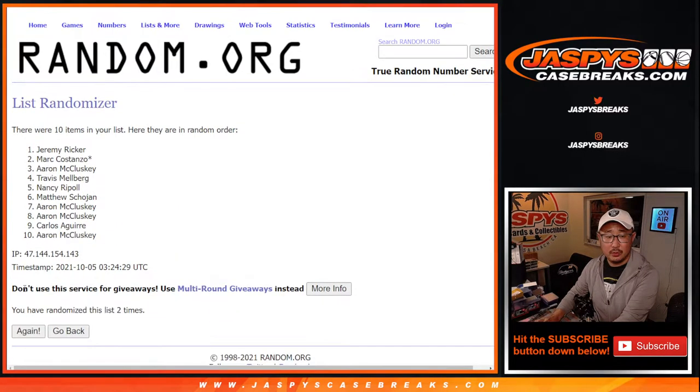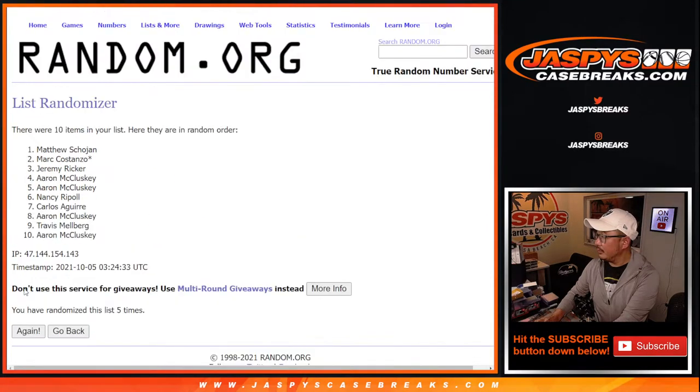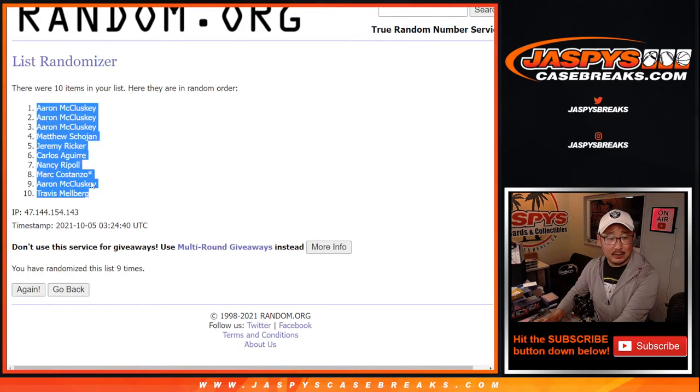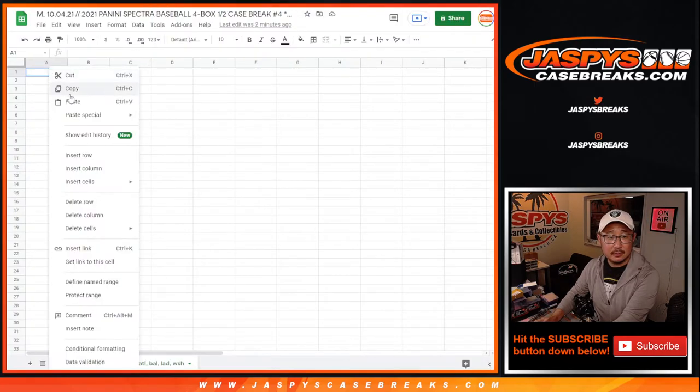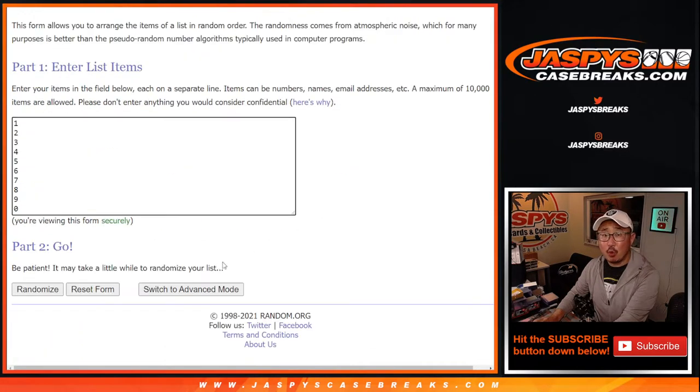One, two, three, four, five, six, seven, eight, and ninth and final time. We've got a few errands down to Travis. Nine times for the numbers.